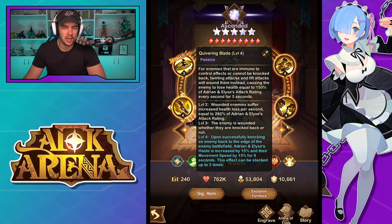The 30 engraving: upon successfully knocking an enemy back to the edge of the enemy battlefield, Adrian and Elise's haste is increased by 15% and movement speed increased by 15% for six seconds, stackable up to three times. Combined with their three-furniture energy generation, they're going to be moving fast with a lot of haste and this buff shouldn't drop off. Movement speed is very important because it means they'll get around to hitting another enemy faster, snowballing the whole thing.